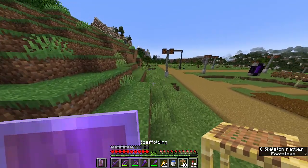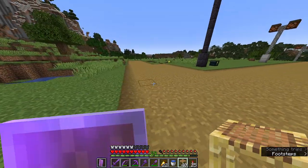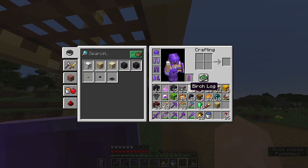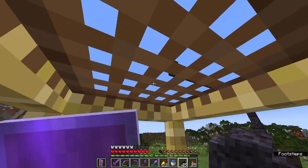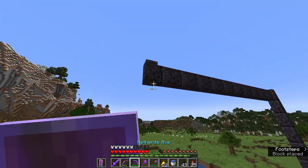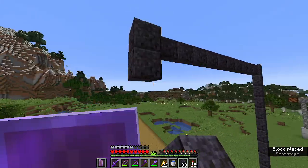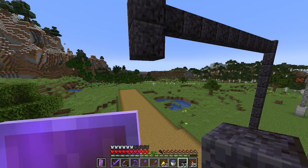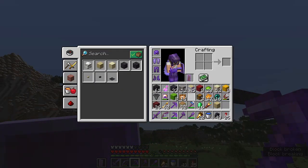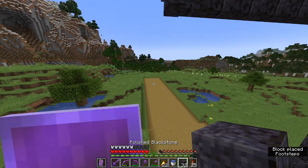Let's move on to the traffic light. I need to extend it by two more blocks. I'll put polished blackstone right here — it should stick out a little bit, just like this. Then it sticks out like a sore thumb. We get the glow item frames — these things are so cool. We all know how a traffic light looks: red on top, yellow in the middle, and green on the bottom. Yeah, just like that — that should look very nice.